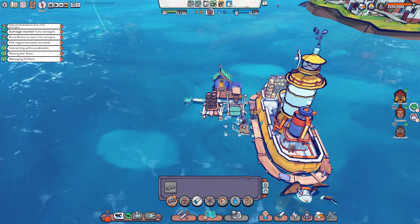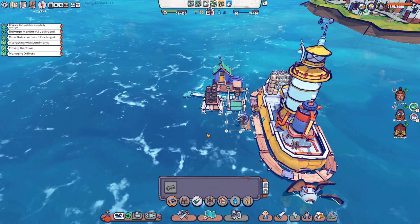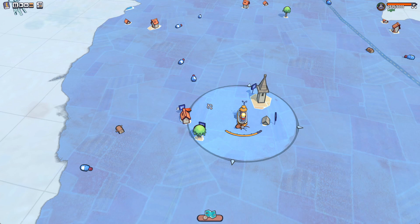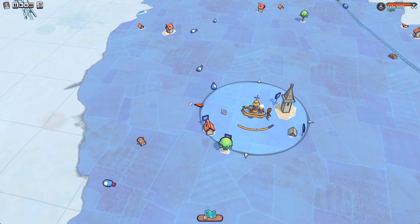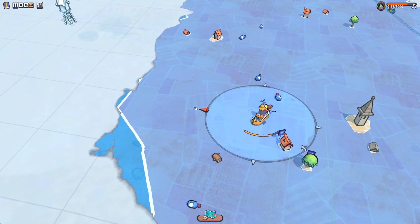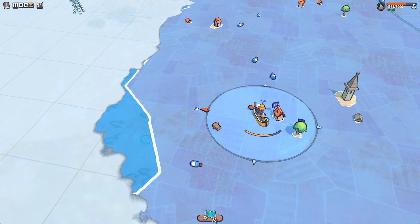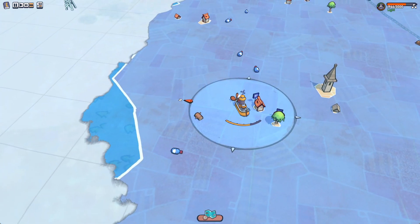Eventually you'll get more advanced technologies that will allow you to survive longer. Speaking of survival, there are two different things you have to really watch out for — food and water. Every day your people will consume food and water, so you need to think about how you're going to get that income in. There are solar stills that you can construct where you get water passively over time, but it's not a whole lot. I have six or seven built for my group of five and still it's not enough.